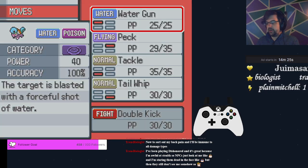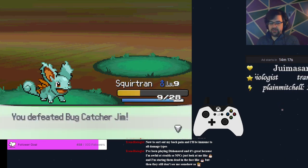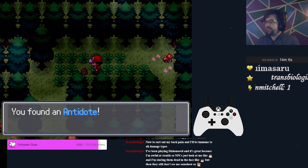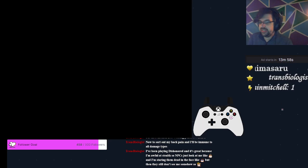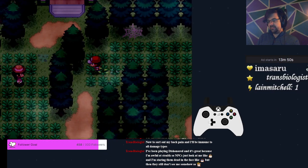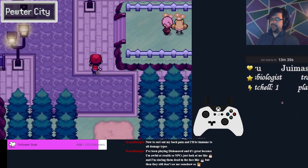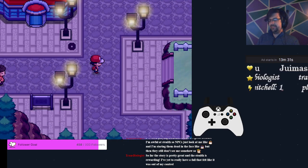At level 9 you're going to learn Double Kick, and you're going to teach it over Tackle. Then you're just going to keep pecking the bugs to oblivion. We're going to sneak around this kid and grab that Antidote — we want at least two Antidotes for safety once we stop being a Water/Poison type. We don't need that kid's encounter for additional experience. The only thing we really hope for in Viridian Forest is a low encounter rate, which is kind of asking a lot of this game.